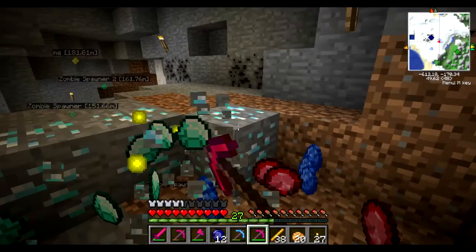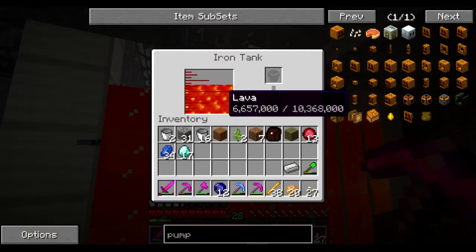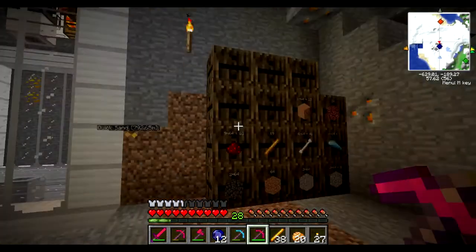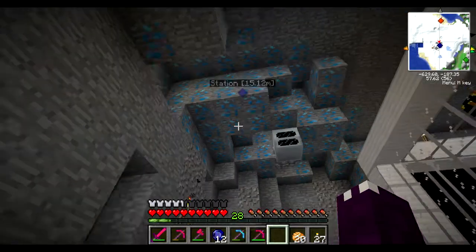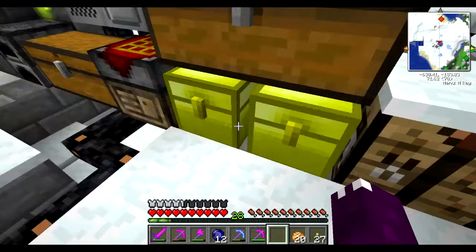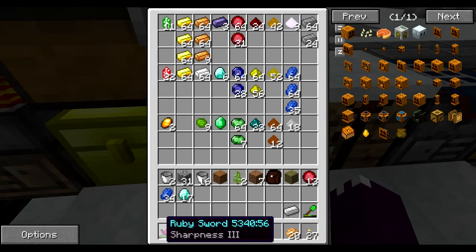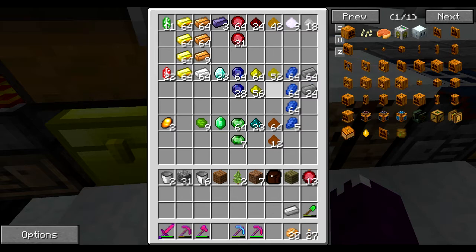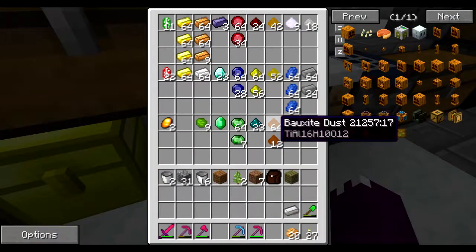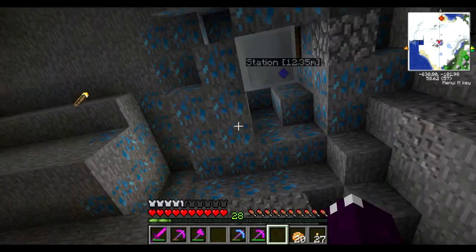I got those six diamonds and so I felt as though we could break them on camera. The lava is nearly full. We have a pretty good amount of sapphire — I like ruby, the tools last a lot longer — 23 diamonds, and a nice ruby. I'm actually pretty well set.